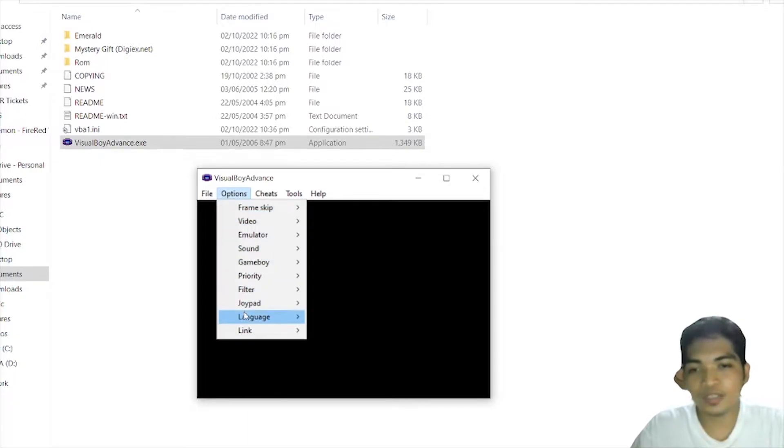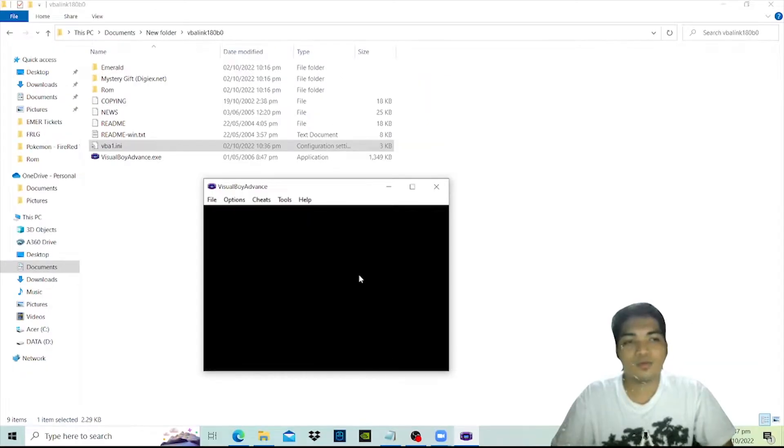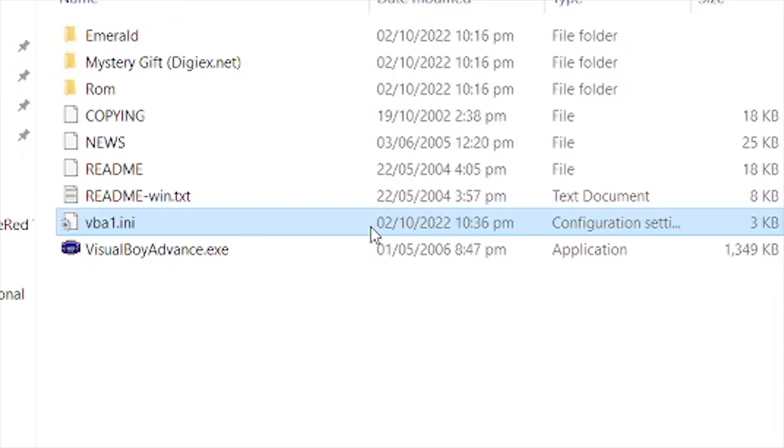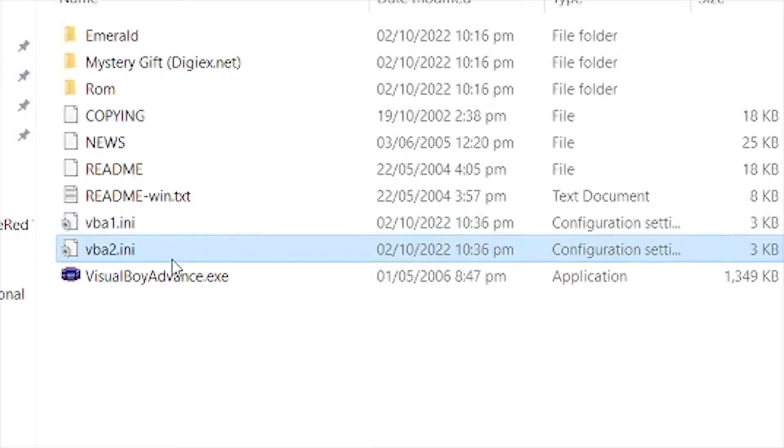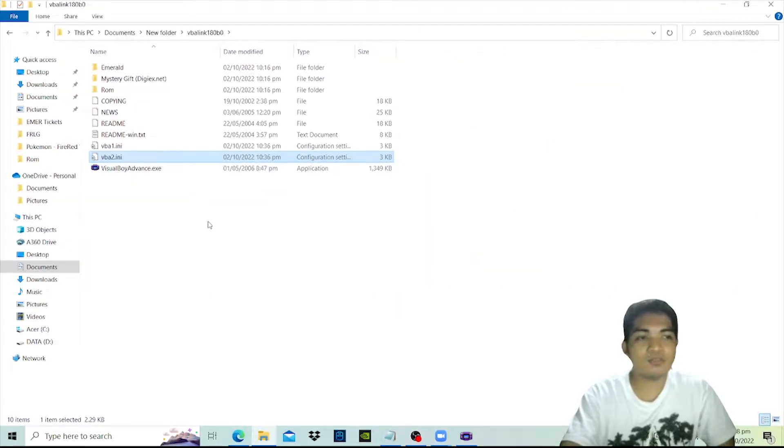Next, go to Options, Link, and check Wireless Adapter. Once you set those up, an INI file will appear in the folder called VBA1.ini. This means that these are the saved settings for the first console. Copy this file and rename it to VBA2.ini — this means you'll have the same settings when opening another window of VBA.